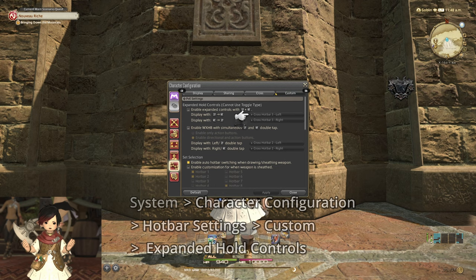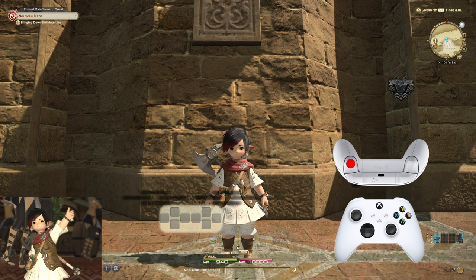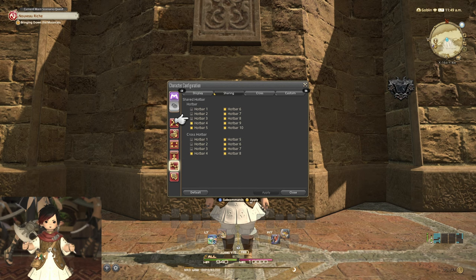Here, you can add the option to include additional crossbars by double tapping the right and left triggers, and even more by doing a hold of the right trigger into left trigger, and vice versa. This triples your available actions at the pull of a trigger and makes it much more manageable to insert all of your abilities into accessible crossbars. To make it so that your expanded crossbars are always visible, toggle in the cross menu and check on Always Display WXHB.